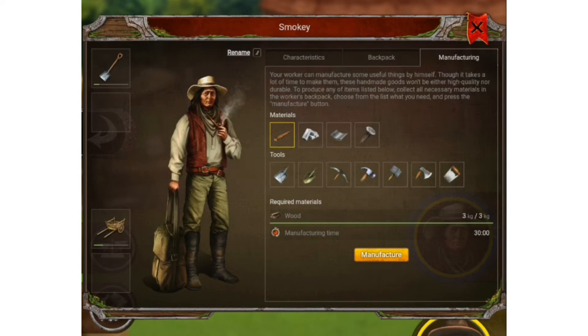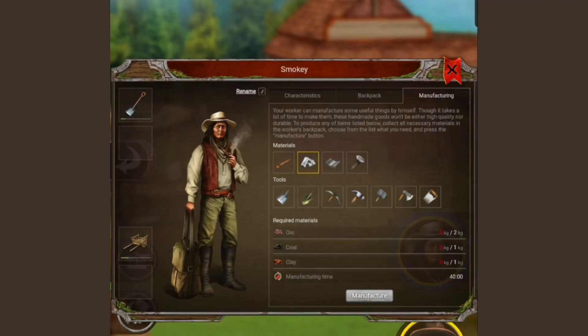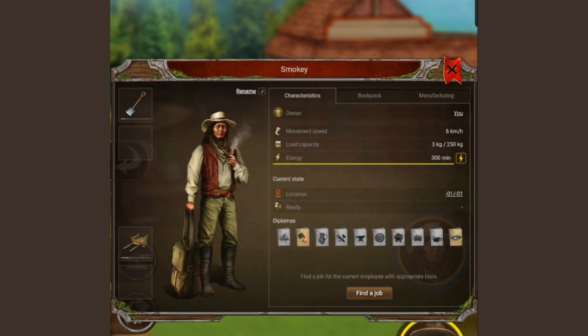These are the only items your worker can craft. Let me select a different one just to show you what's required — you can see things changing. But let's get back to the wood beam. If I click manufacture, my worker is going to take — not three minutes, that only happens if you have a sawmill — it's going to take 30 minutes crafting this single wood beam. It doesn't require any tools.